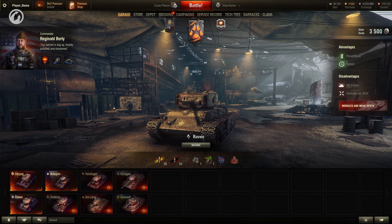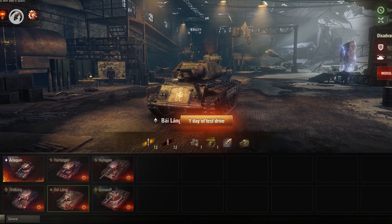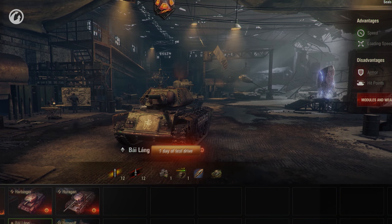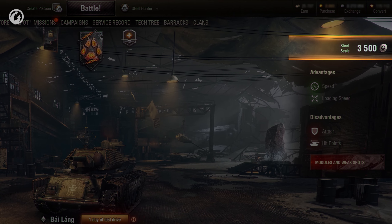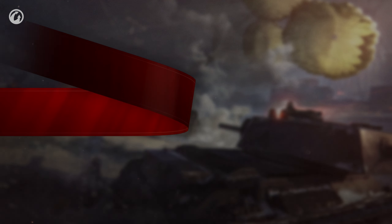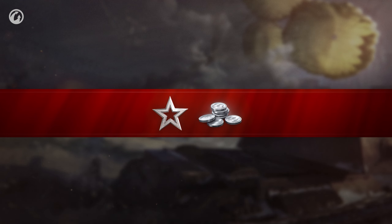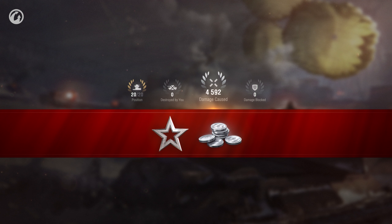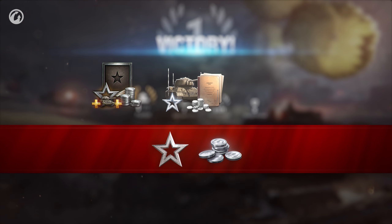Three tanks will always be available to play — Arlequin, Raven, and Variag. The other tanks will be available for rent. The first rental of each vehicle is free, and then you will need Steel Seals — a new currency that you can earn in Steel Hunter, depending on your place and mission completion. The earnings of other currencies will change. Your credits and combat experience income will depend on how much damage you cause, how many modules you damage, how many enemy vehicles you destroy, and of course, on how high your final place is. Your credits and XP income can be increased by the bonus from playing in a platoon and from personal and clan reserves.